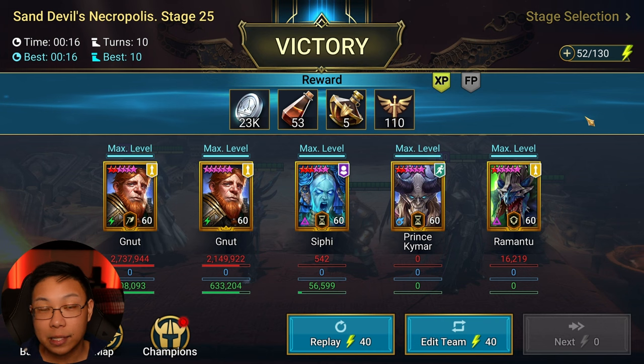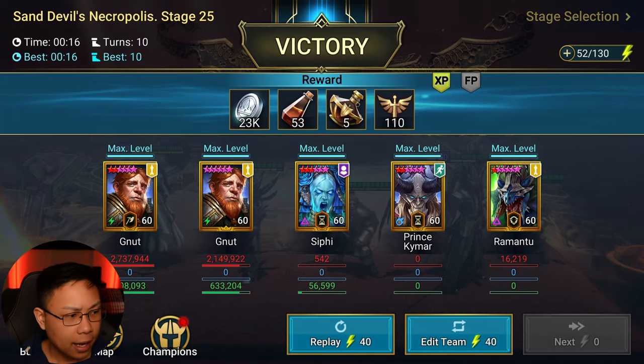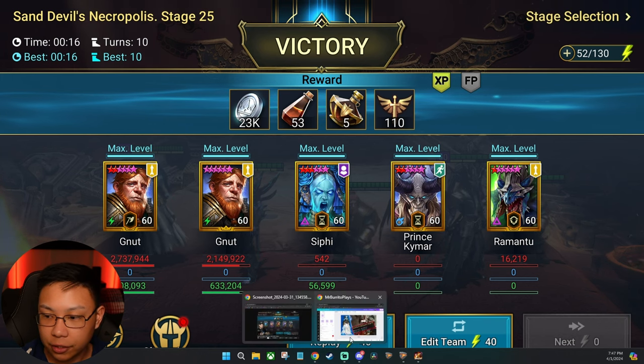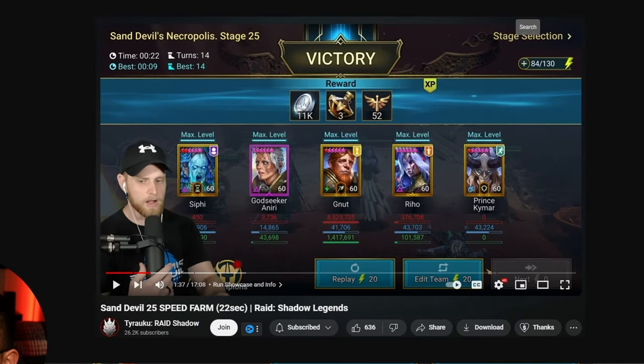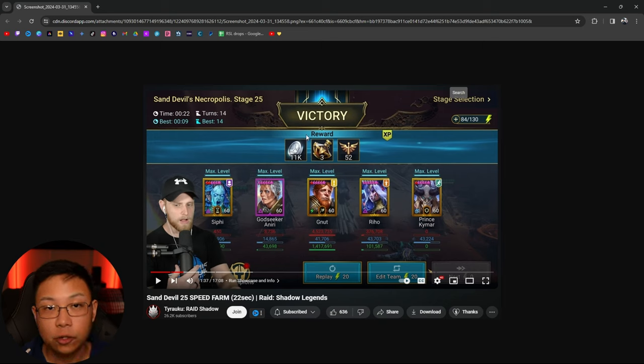I've run this quite a number of times and it hasn't failed yet. The way this came about: I went to YouTube and tried to figure out how to make a faster team. I saw that Hell Hades came out with a team incorporating Mother Saibel, but I didn't want to build Mother Saibel. I ended up coming to a composition that Tairaku shared. I saw this team and was interested because it does it in 22 seconds in 14 turns — the fastest comp I've seen on YouTube. I typed in speed farm teams for Sand Devil 25 and this was at the top: 22 seconds.